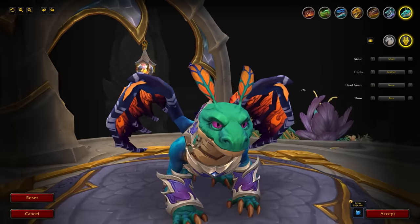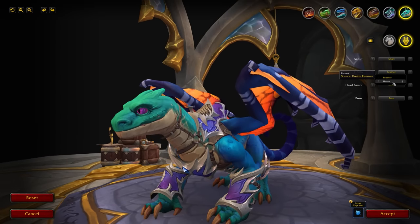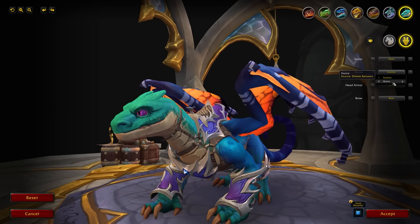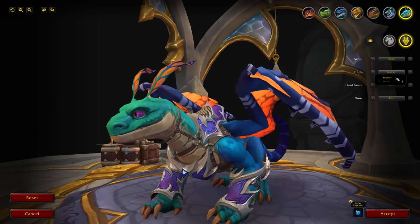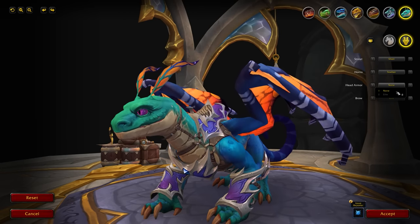For horns on the Whimsy Drake there are two options: the feather option, which is the default and gives you two feathers on top of the head, and the horns option, which removes the feathers and gives you two small horns. It's a little lackluster in terms of horn variety — hopefully more options come in a future PTR build.